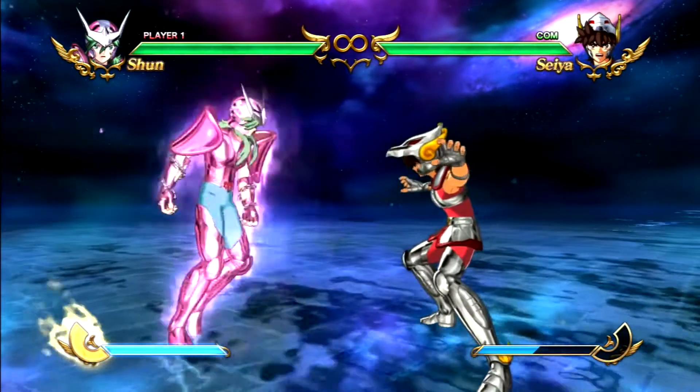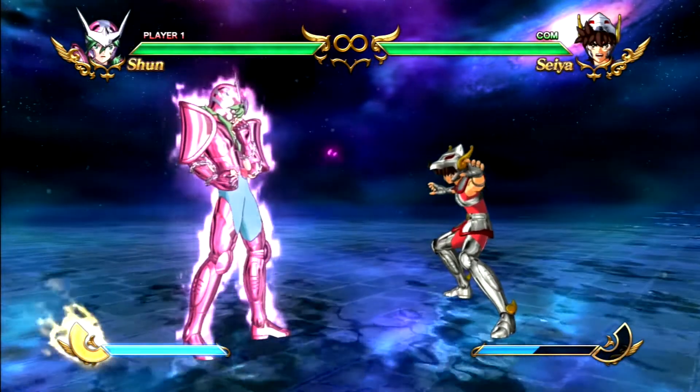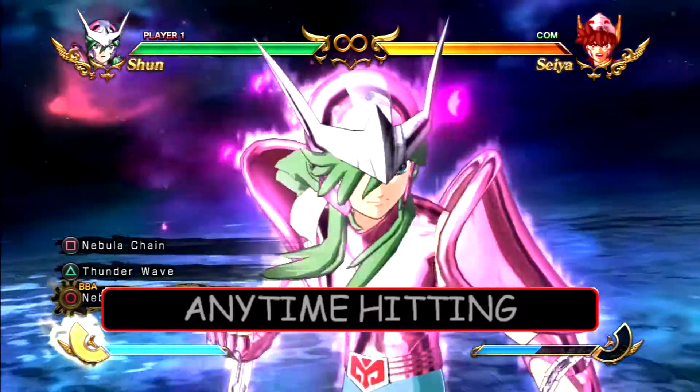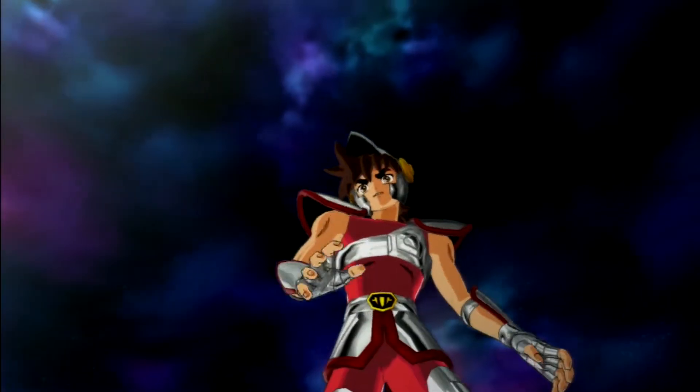If you like Shun — I like Shun, he's actually my second favorite character — use Nebula Chain because you can do it anytime hitting. They can't block, so you can just do it anytime hitting.